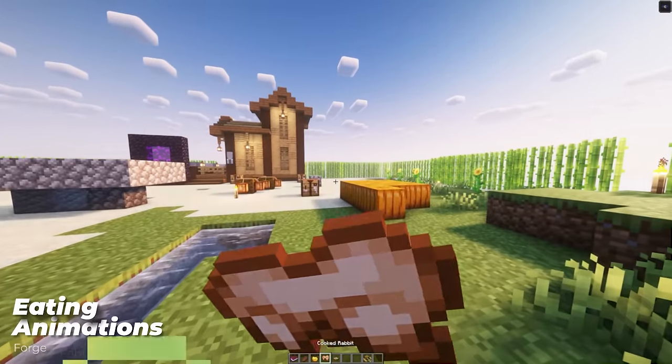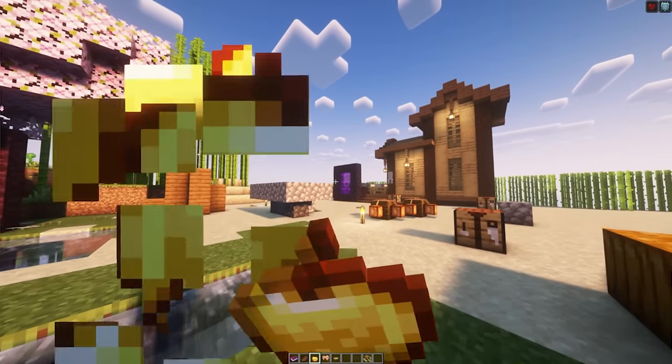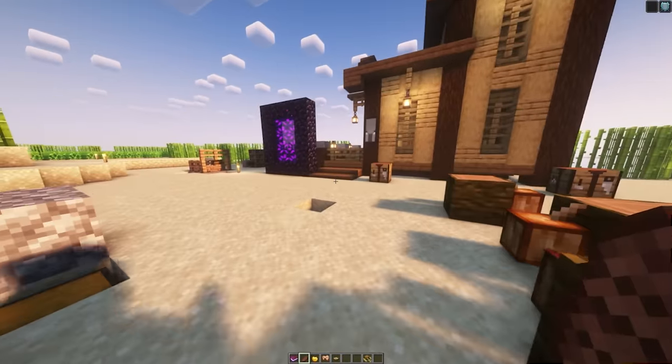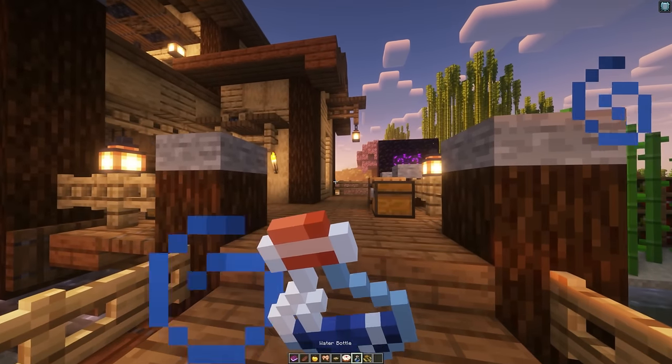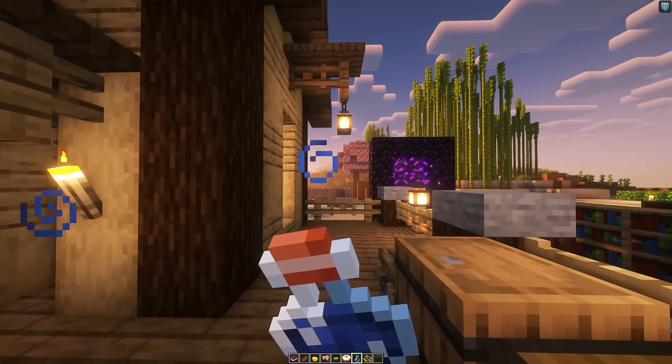Eating Animations gives you a nice touch when drinking your soup, eating your food, and even drinking your oddly shaped water bottle. Now you get to see your food disappear while you eat it — a good indication you're nearly done your meal and a great touch that adds so much more life into your world. This can be super useful for PvP players as a good indication of how much time they have to recharge.